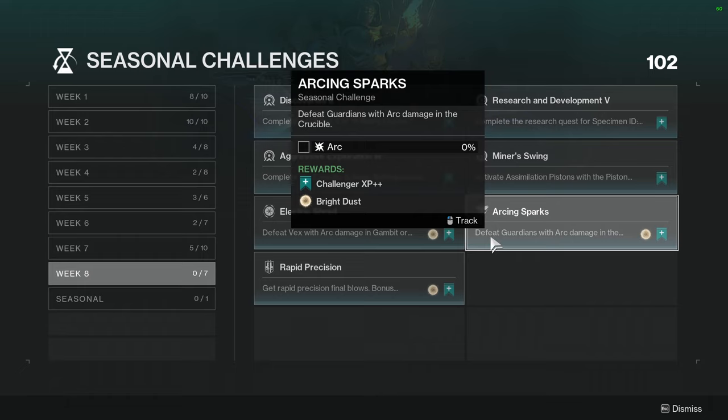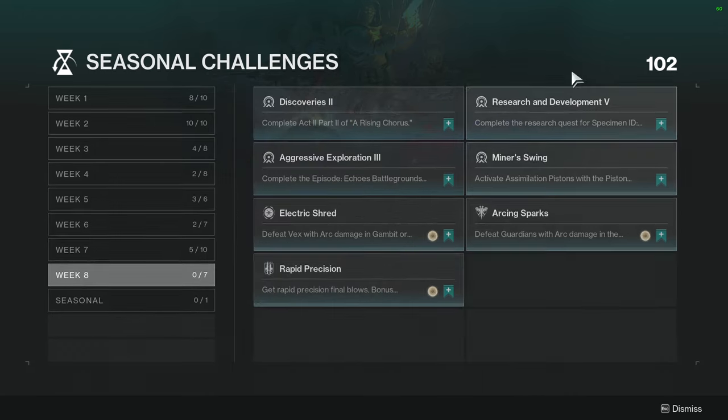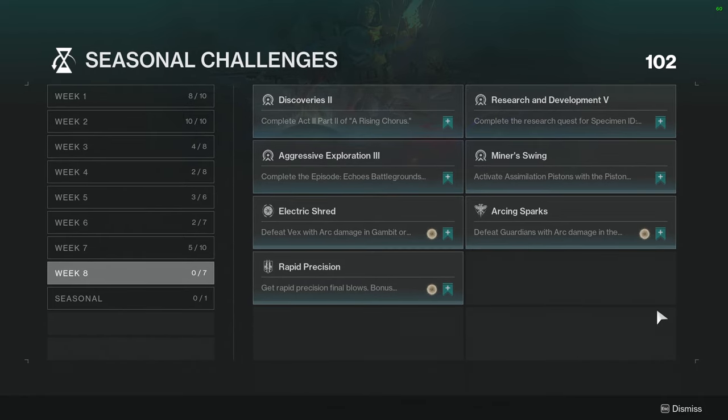Arcing Sparks: defeat Guardians with arc damage in Crucible. This is going to be rough — I'm going to have to use an arc weapon plus an arc super, so it's just going to be annoying. And then get rapid precision final blows; bonus progress is granted for defeating Guardians and for every defeated target after the second one.